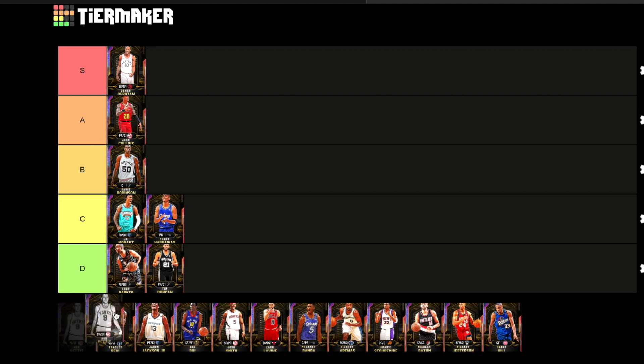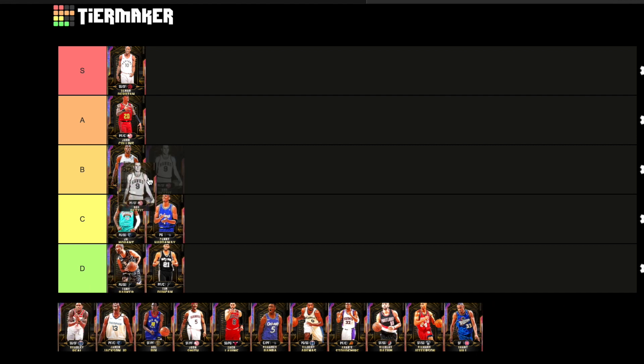Next up we got Bob Pettit. He's a pretty good card — I'm going to put him in A tier. Nothing real glitchy about Bob Pettit this year, he's just a solid card at six foot nine. He's going to do it right in the post and has a good jump shot. I'm not sure if he has that base 11 like he had last year, but he's alright — A tier.